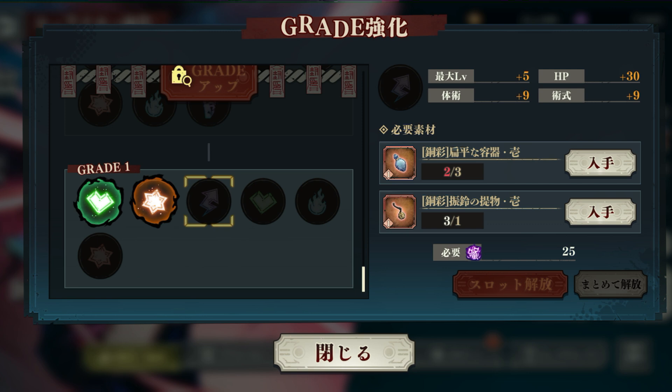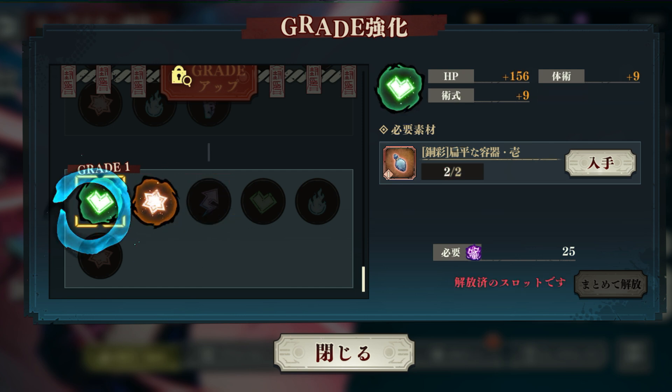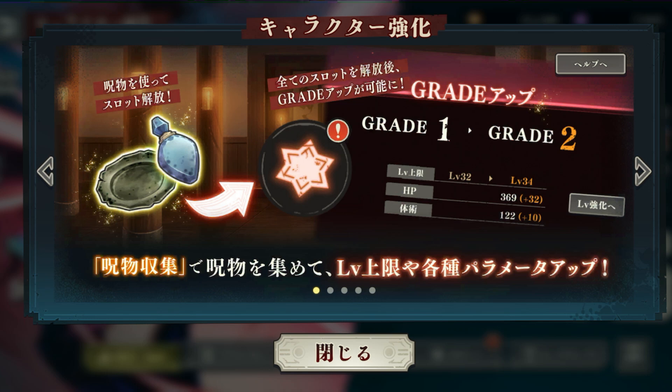You use the Light of Training to strengthen your characters — that's practically ascending them, like awakening or enhancing them. For example, with Grade 1, when you click on it, it will tell you right here: Grade 1 goes up to level 30, Grade 2 goes from level 31 and beyond. You're going to need to collect curse items in the curse item collectible to increase your level cap and various parameters. So when you hit level 30, you need to get this stuff going.